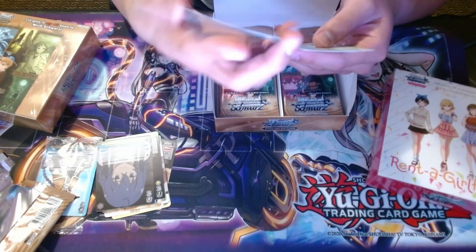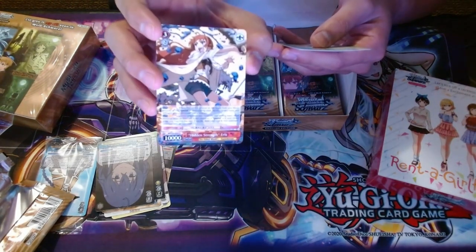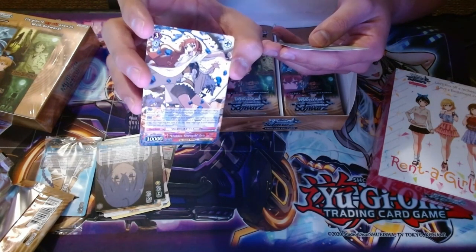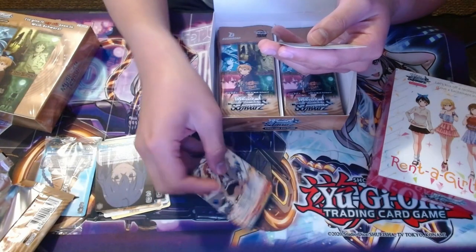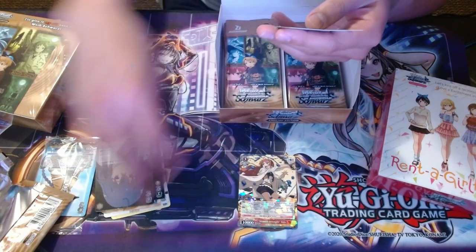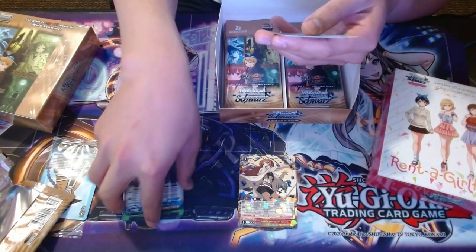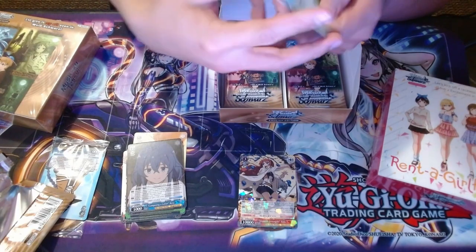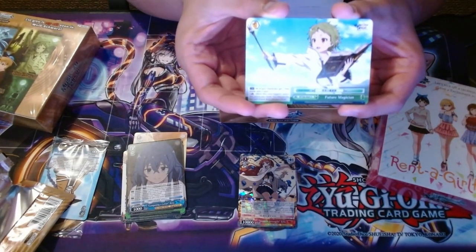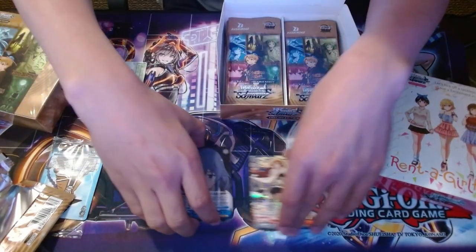And now this one's got some shine to it — it's Hidden Strength Heiress. I don't know if you can see the shine there. I don't know how good this is but I'll keep it in this pile so you can see it. And then here's the climax card: Future Magician Sylphie. I think I should put climaxes in a different pile.